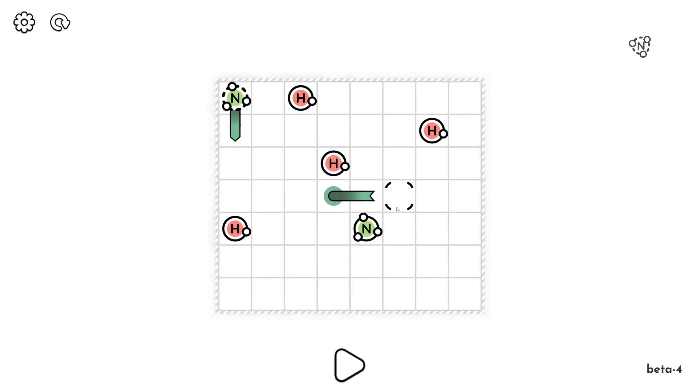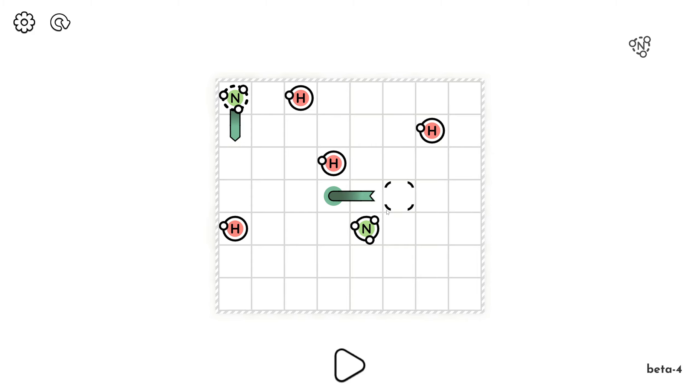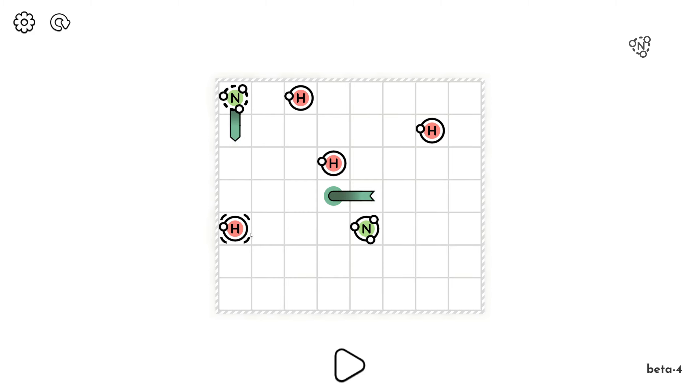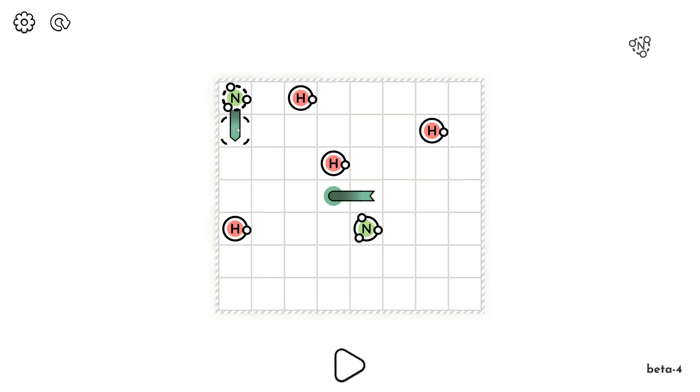Four in beta. So this is the same thing except we've got nitrogen single bonding to one another in the middle. Much harder to picture how the molecule is going to move through 3D space when picking stuff up right at the beginning.